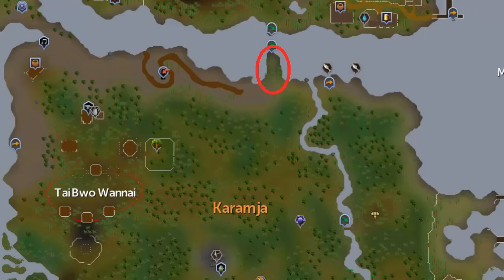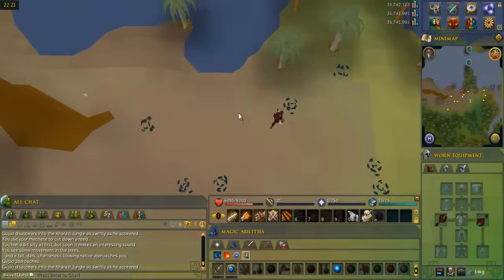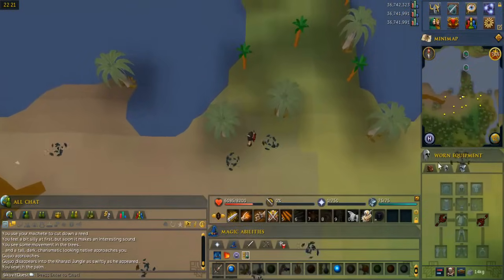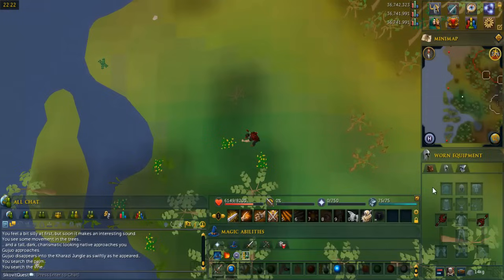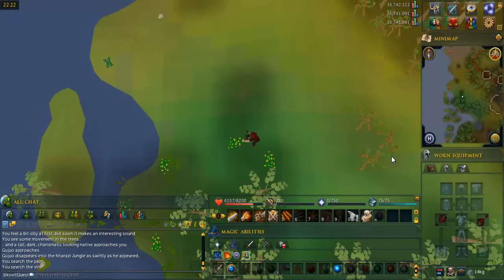Head to the area in Karamja circled on the map. Search one of the palm trees to get a grimy ardrigal and clean it. Then head to the other area in Karamja circled on the map and search one of the marshy jungle vines to get a grimy snakeweed and clean it.